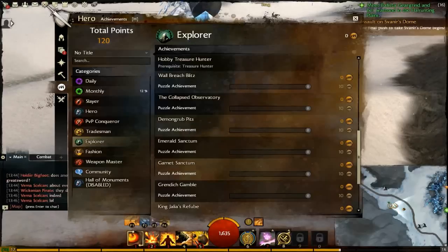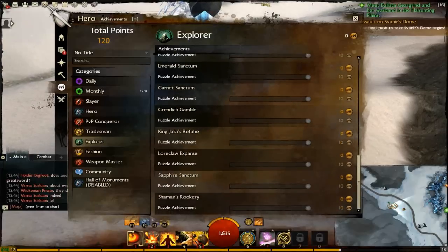Puzzle Achievements. Someone was actually asking me where the Grendich Gamble was. I was in Diessa Plateau, I think it's called — just above the Charr starting area. Someone was asking around in map chat where the Grendich Gamble was, and I was like 'I don't know what you mean.' They said it's a puzzle achievement. So I guess I know what that is now. I don't really know much about those to be honest, and that seems to be the rest of the achievements.